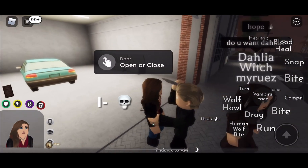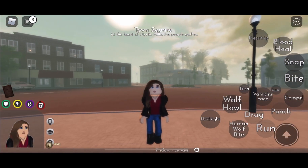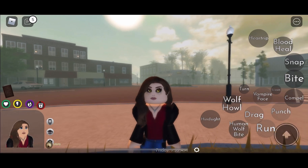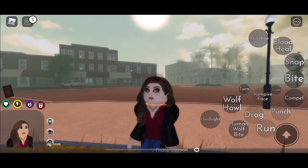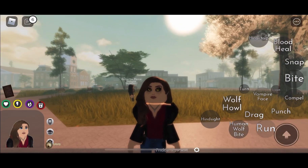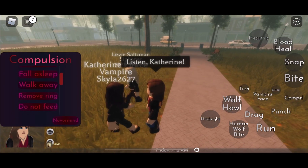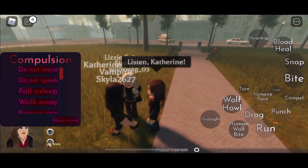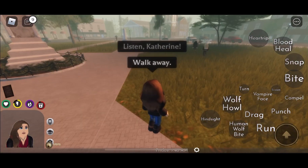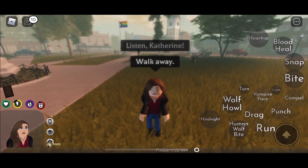The next thing Hope can do is obviously everything that an original can do, which makes her really unstoppable and powerful. That includes the vampire face and compelling other vampires. She can only compel other vampires — she can't compel witches or originals — but she can tell them to walk away, stake themselves, and basically anything you want.